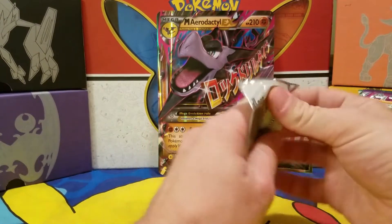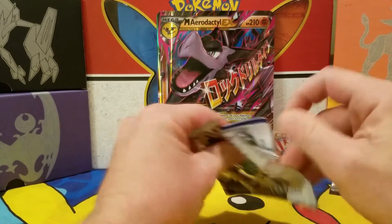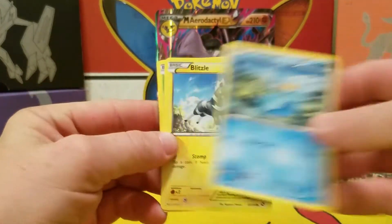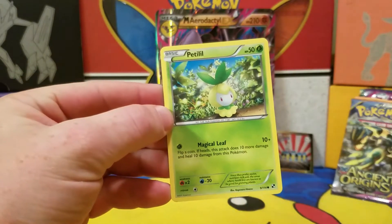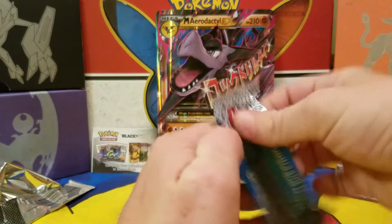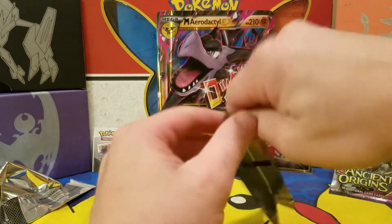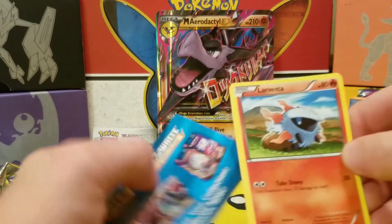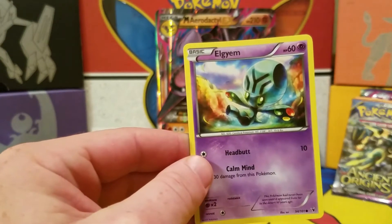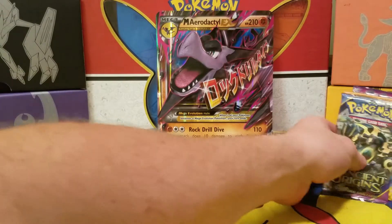Let's start off with the sampling packs and get these out of the way — it's just those three commons and uncommons, not much surprise going on. First sampling pack: a Ducklett, a Blitzle, and a Petilil. Other sampling pack: Larvesta twice in a row, Minccino, and Elgyem — creepy looking little alien guy.